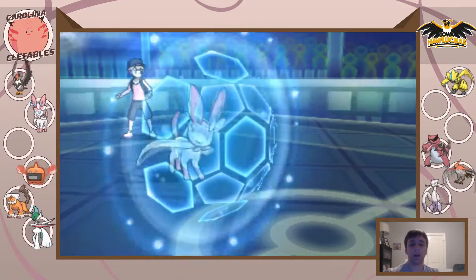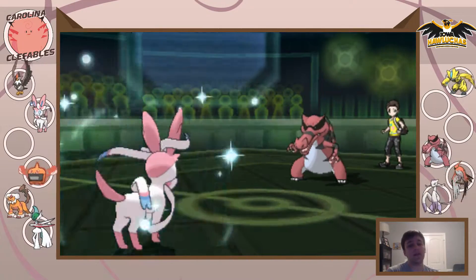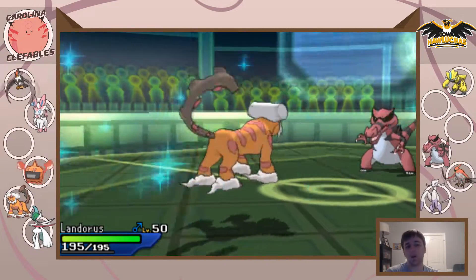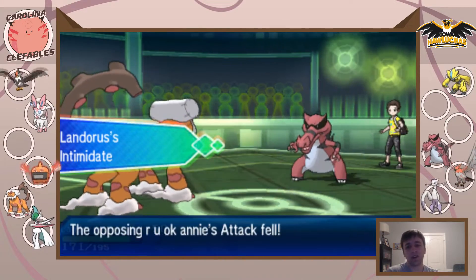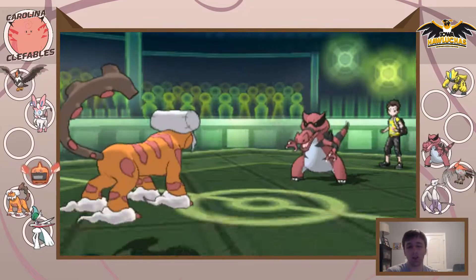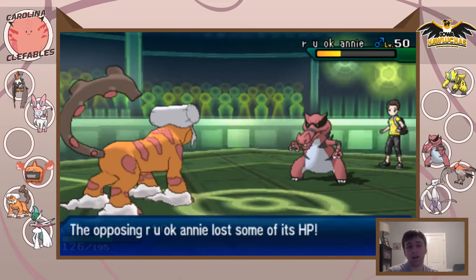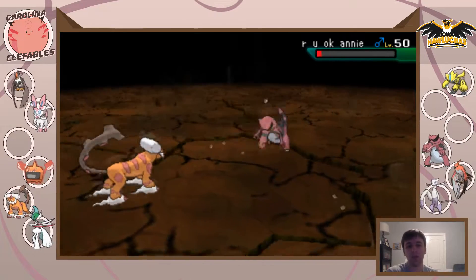I want to switch out in case he is Ground-Z. I protect first to scout the Z-move and he goes for Iron Tail, which tells me he may even be Steelium-Z. I go out to Landers to get the Intimidate drop and keep Rotom healthy for Zeraora or Talon Flame. He fires off Mean Look — maybe trying to trap Sylveon — and fires off this big Life Orb Iron Tail. He's minus one from Intimidate but that still would have hurt Sylveon. I just EQ and mop up Croconaw.